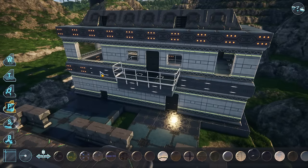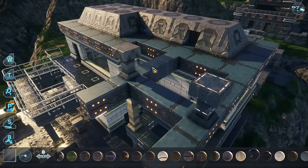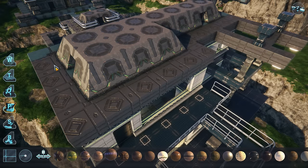As mentioned in the previous episode, everything will be available in multiplayer. So you can, for example, focus on painting while your friends create buildings, shape terrains, or place vegetation and rocks.